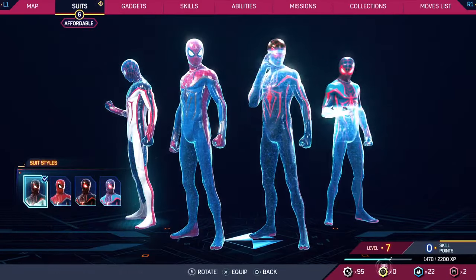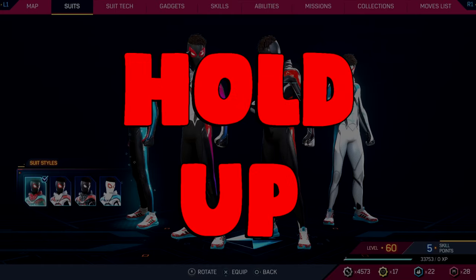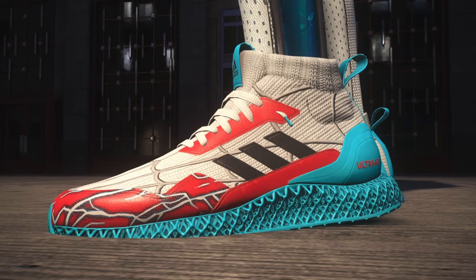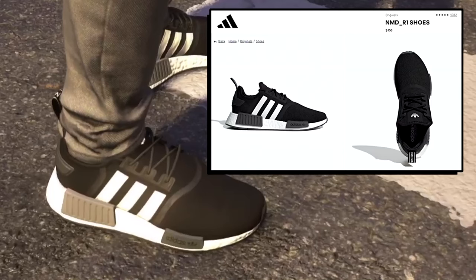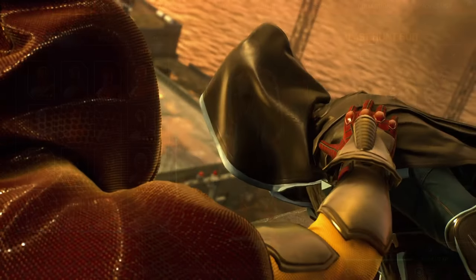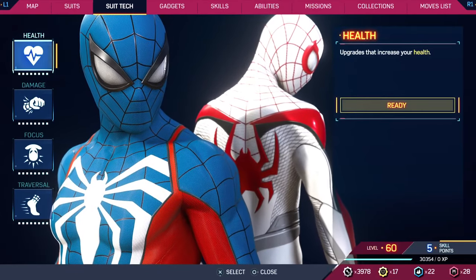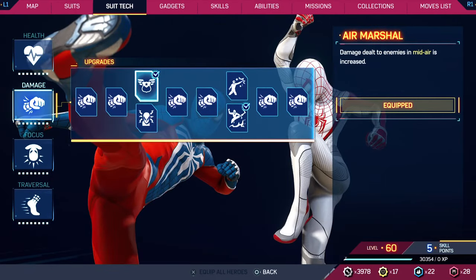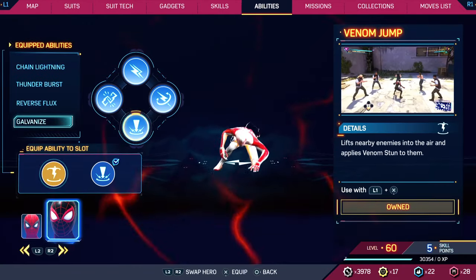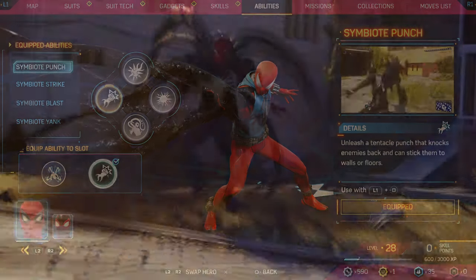You can unlock different suits to wear — up to 78 different suits, with many of them having different styles. When choosing these suits, understand that whatever suit you're wearing, you'll have to see that suit in the cutscenes, so don't wear a stupid one. Regarding customization, you can choose different skills within your suit tech and customize which abilities you use as you unlock them, like the symbiote abilities featured in the gameplay trailer.